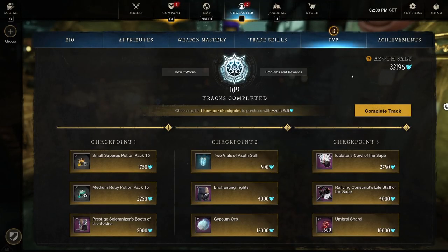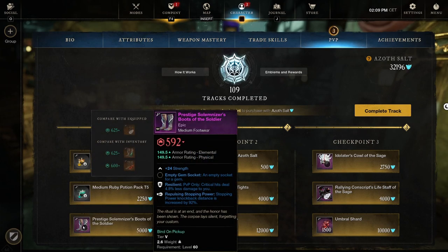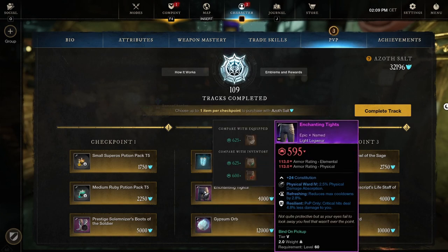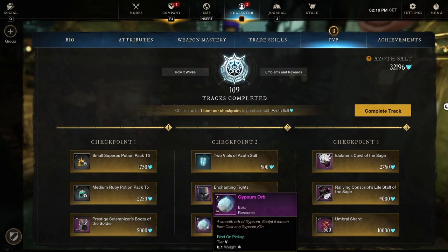For the last track of this episode - track 110 - checkpoint one: small Surplus potion pack tier five, medium ruby potion pack tier five, and Prestigious Solemn Boots of the Soldier, Resilient with Repulsing Stopping Power - kind of a dexterity/musket perk on a strength piece, so definitely wouldn't pick those up. We got two vials of azoth salt - 2,000 for 500, always a cheap deal. Then Enchanted Tights - an epic named or legendary named item we've seen return a couple times. It's constitution and light so you can work it into all different build types. Really good if you haven't picked this one up.